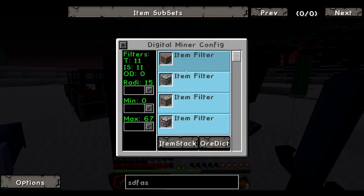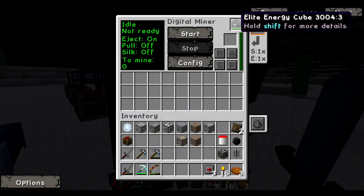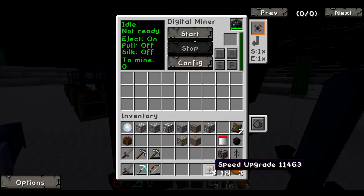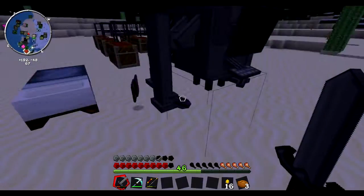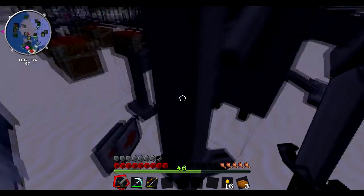So we have our config set up. We have all the ores we're going to need for our tier 2 rocket. We have it set up so it'll mine 15 out from the center in every direction, all the way down to bedrock, starting at level 67. We have our power source. I've made some speed upgrades — they're really cheap so I figured I'd make some. You may have to turn your NEI off temporarily if you want to put upgrades into the upgrade slot.